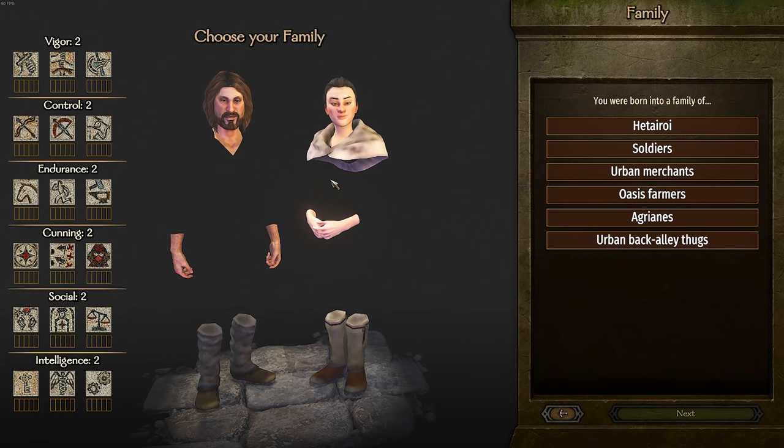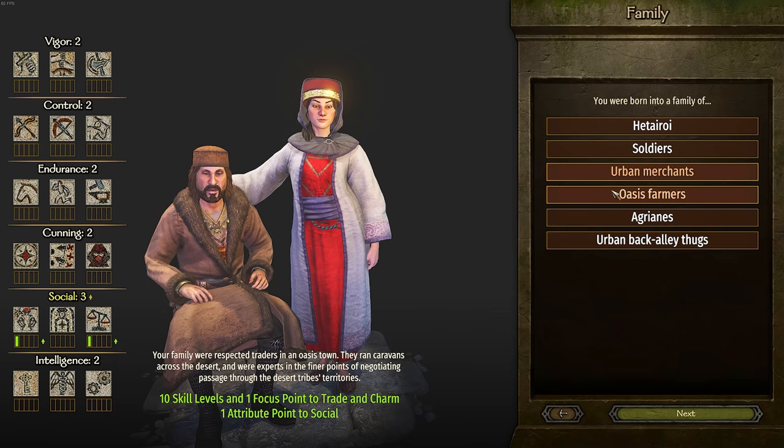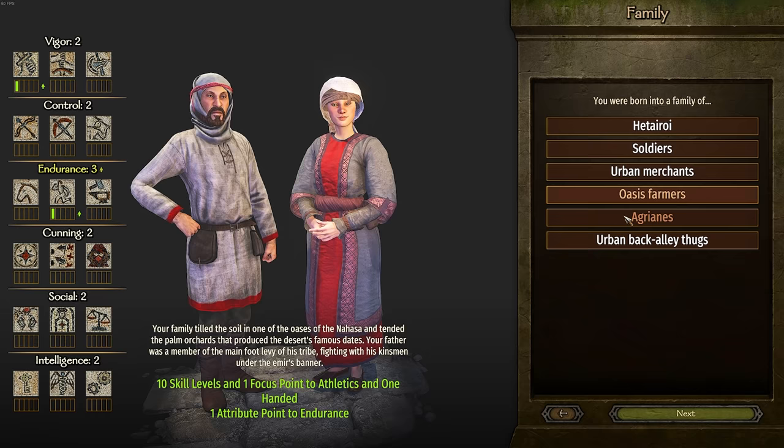There is a little bit of an issue when loading in — invisible armor on the lady and the lord. Just ignore this; there are no issues when you actually get into the game. Now we have to pick our background. There are a few we can pick from that will give us decent bonuses — whether it's an Oasis farm for athletics, which is really important, trading, or being a back alley thug.